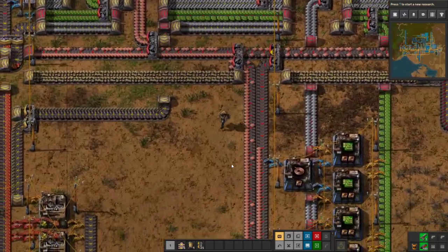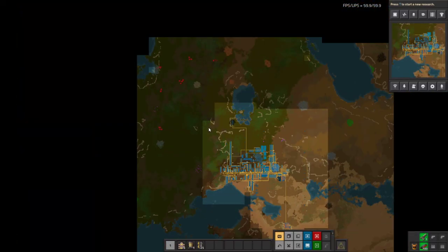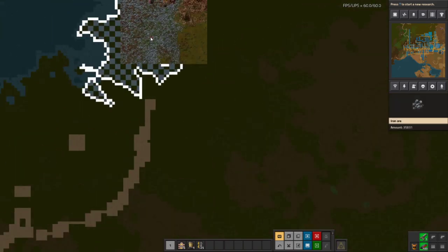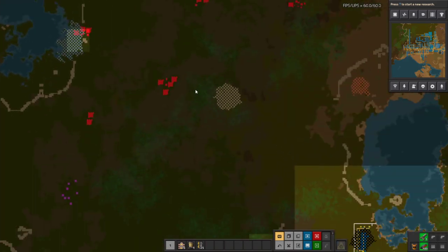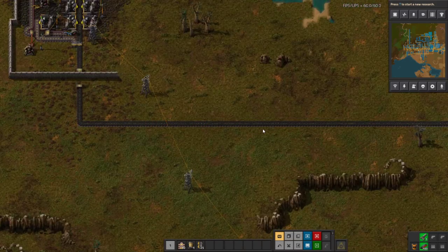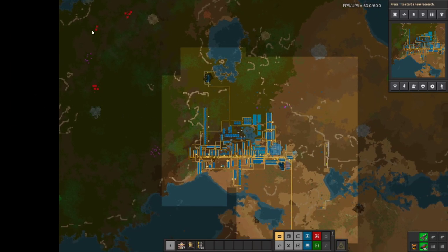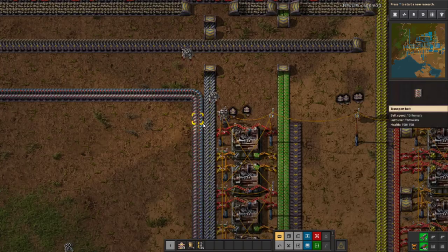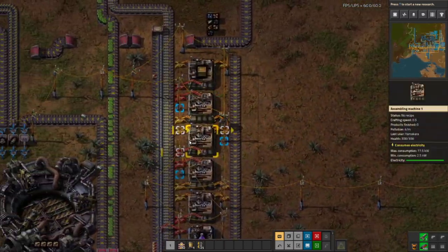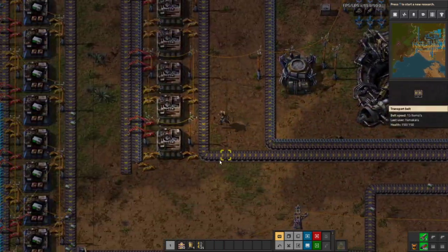The first next step is probably to set up a rail network, in all honesty. Anytime you have an actual big megabase you need more resources, and the best way to import your resources across the map at a reasonable speed is not belting. Belting works for a small amount, but it becomes really expensive when you have to have belts going from here to there and everywhere. A rail line you set up once and everybody can access it. Belts are fine when the distance is short, but when you have a really long distance, rail wins every time.